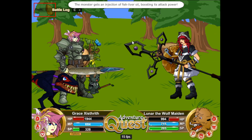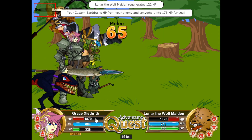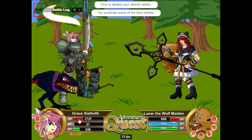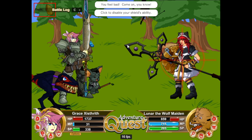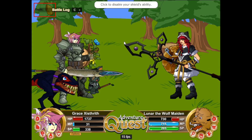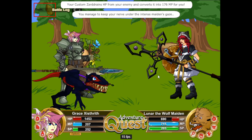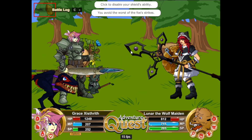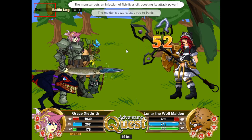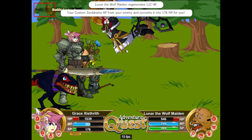The boss is taken down. I forgot to keep casting — my whole plan was to use the zard to replenish mana and keep casting Moonwalker's Grace, but I entirely forgot. No big deal, we did it. Moonwalker's Grace was to make sure I don't miss my attack, because missing means losing the whole point of using a weapon that would normally heal her.